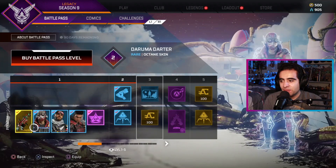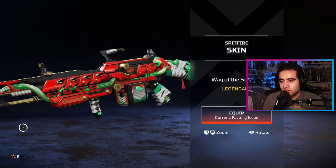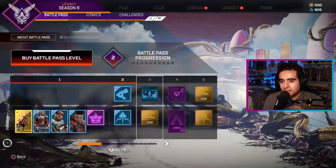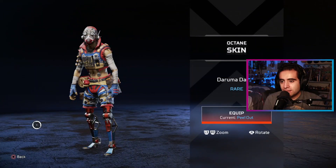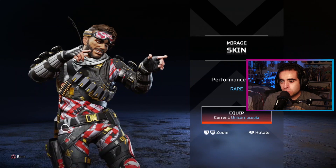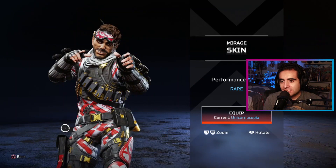So yeah, we get some stuff for the first tier. I got this gun looking pretty nice, got like a Christmassy colors right here, even though we're in May. I like the design, that looks nice. Then right away we got an Octane skin that looks awesome, I like that. And then a Mirage skin that's also kind of creepy — look at those eyes, man, that's creepy.